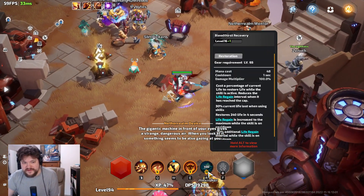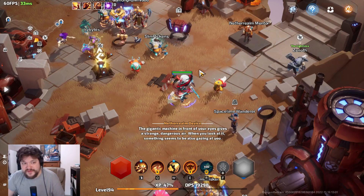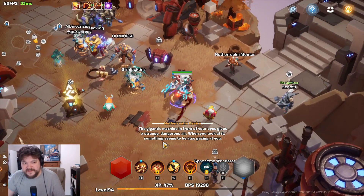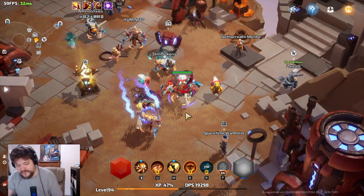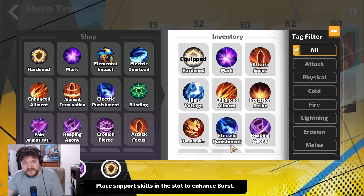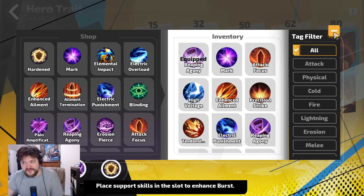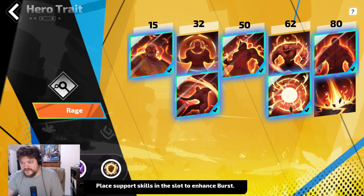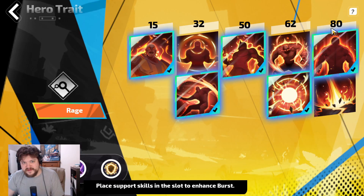Thank you so much for watching — this has been a ProblematicBoy build. If you have any questions about Bleed or want more details, just let me know. I forgot one thing — Hero traits: just go for the normal Berserker ones that have crit. You can go Hardened here. Make sure you have Reap on your burst — you want Reaping Agony and you want Hardened for survivability. You can try out other things if you want. Alright, bye-bye, see you next time.